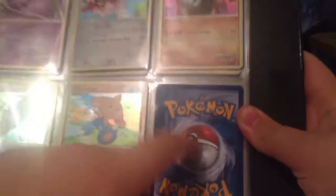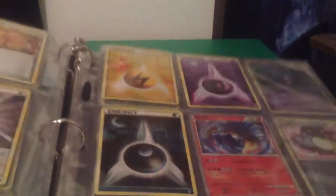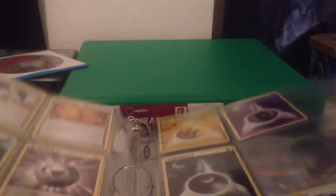So for Call of Legends, all I need right here is Ho-Oh — the last one I need to complete the holo-to-trainer set. Then I need the fire, grass, fighting, and metal holo energies. If anyone has them, please let me know. I would really like to complete this set soon.